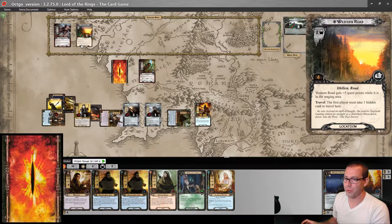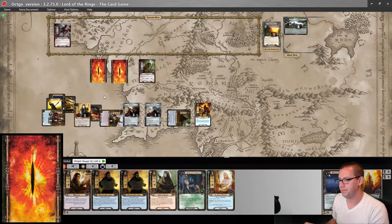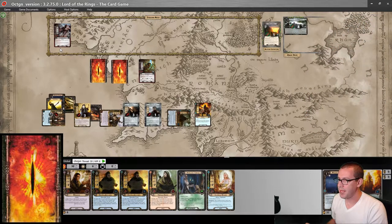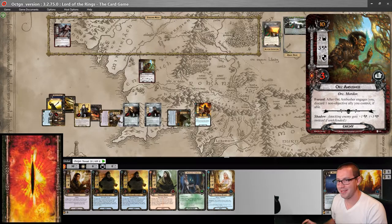I will travel to Western Road, forcing me to take a hidden card. Nothing to engage, so we move to combat. I will flip both of these. Once again, no enemies. So we just have this Orc Ambusher to deal with.